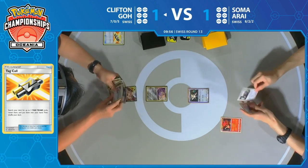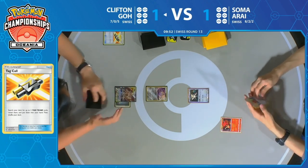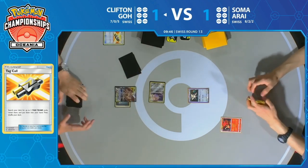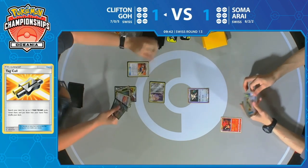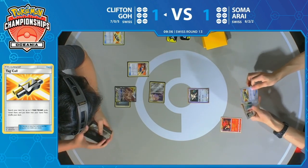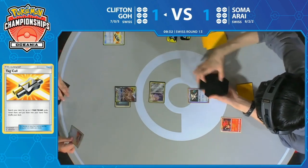Arceus Dialga Palkia hits the bench — not the discard pile — and that Metal Energy hits it. Jirachi's Stellar Wishing, and if we can find a Zacian before the end of this turn, Clifton's going to feel great. That's something he actually missed in the last game — it might have been detrimental for him. He wasn't able to Intrepid Sword on the first turn and potentially find more pieces to get more energy into play.